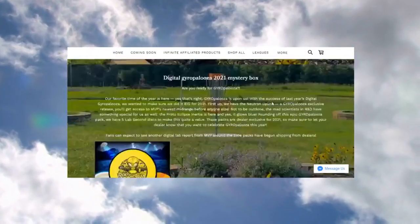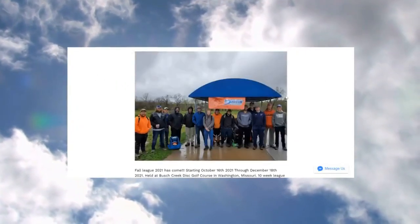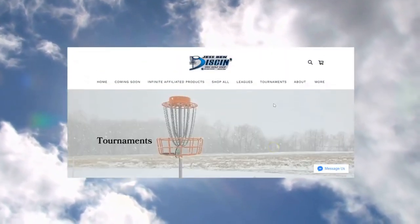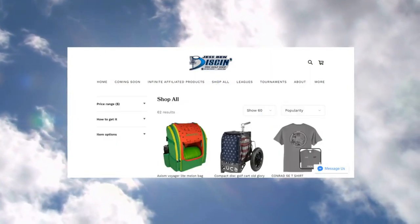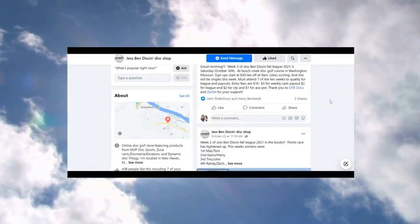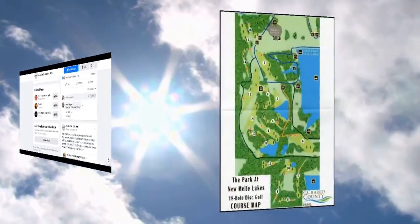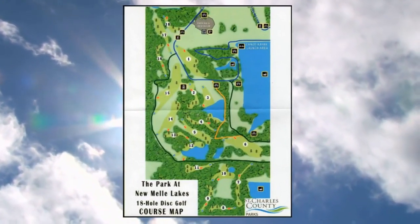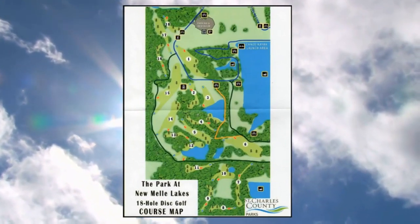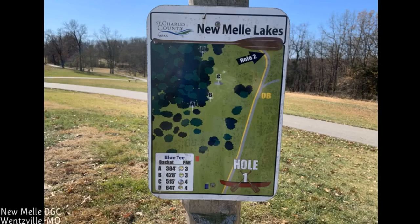Here's a little preview of the website — there's a bunch of discs, bags, carts, towels, shirts, a lot of things. Here's the Facebook page where he posts about tournaments and leagues. And here's a course map for New Meli.